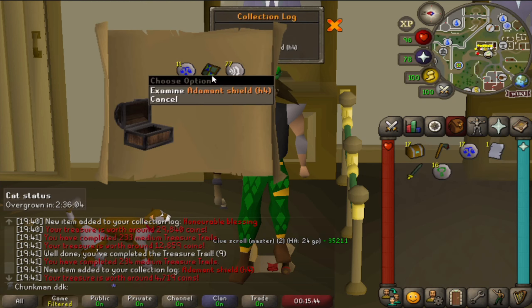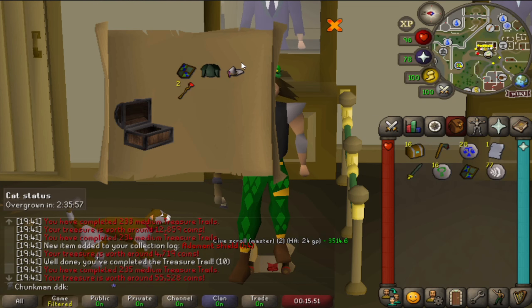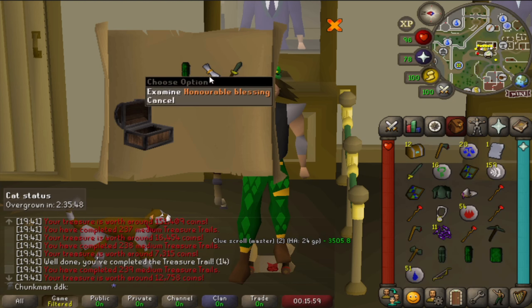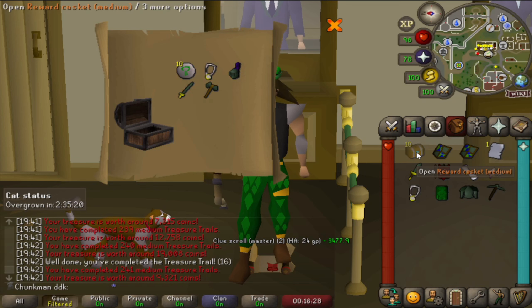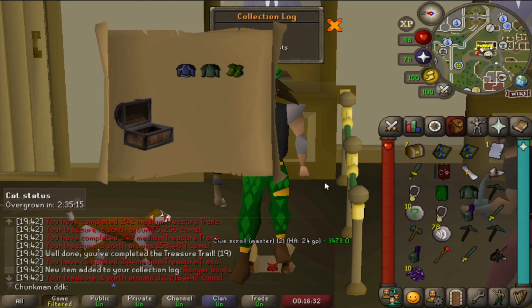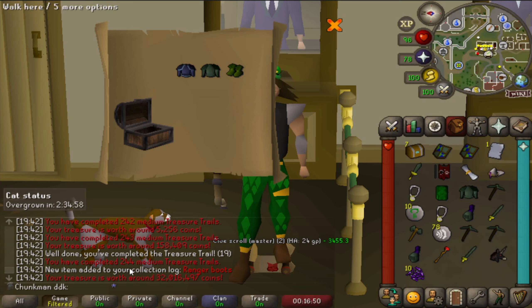There's another one - adamant shield, heraldic. Double unique but none of them are new. Didn't we just get the new honorable blessing and we got another one? We actually got them - ranger boots on the account! Oh, that feels so good. I didn't actually think we were going to get them, but rangers at 244 medium treasure trails.